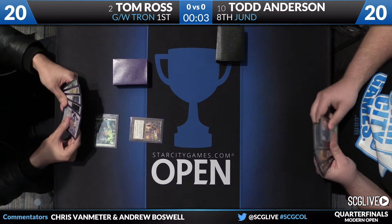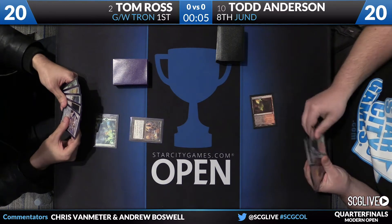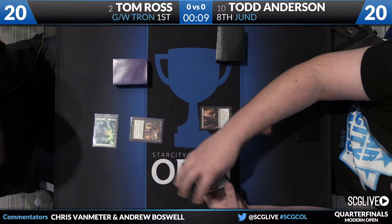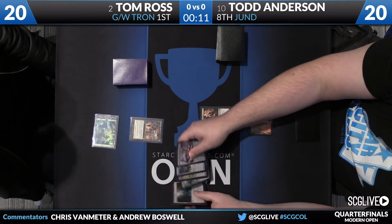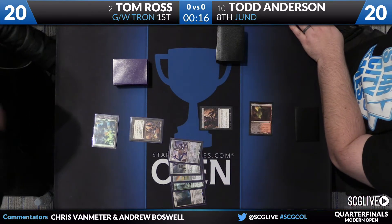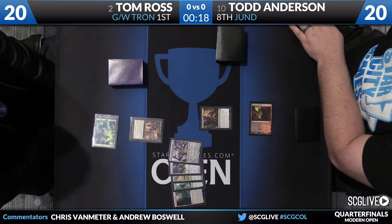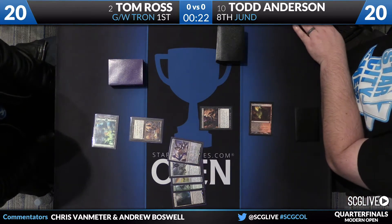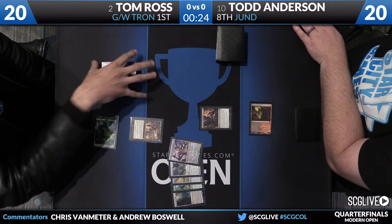Tom starts out with a Forest and a Chromatic Sphere — not the most explosive draw. Looks like Todd is on a mulligan to 5, and he's going to try to even things up with a Blackleaf Cliffs and an Inquisition of Kozilek. Tom reveals Ulamog the Ceaseless Hunger, Oblivion Stone, Chromatic Star, Sylvan Scrying, and a Sanctum of Ugin.